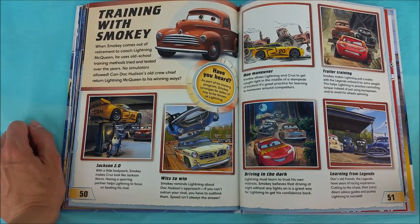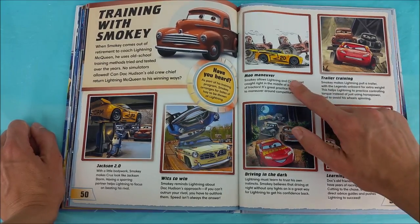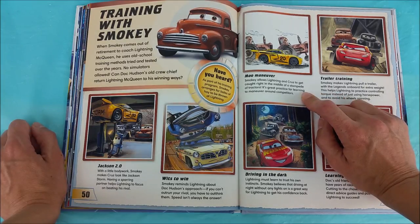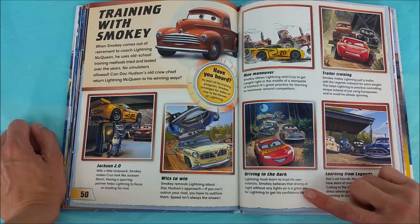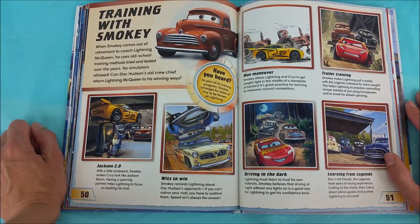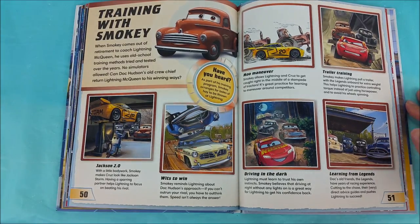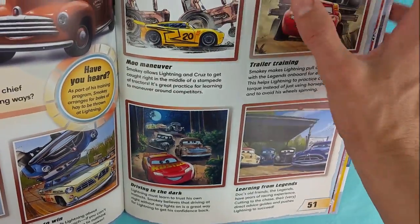Wits to win — Smokey reminds Lightning about Doc Hudson's approach: if you can't outrun your rival, you have to outthink them. Speed isn't always the answer! Moo maneuver — Smokey allows Lightning and Cruz to get caught right in the middle of a stampede of tractors. It's great practice for learning to maneuver around competitors. Trailer training — Smokey makes Lightning pull a trailer with the Legends on board for extra weight. This helps Lightning to practice controlling torque instead of just horsepower and to avoid his wheels spinning. Driving in the dark — Lightning must learn to trust his own instincts. Smokey believes that driving at night without any lights on is a great way for Lightning to get his confidence back. Learning from Legends — Doc's old friends have years of racing experience. Their very direct advice guides and pushes Lightning to succeed! No simulator needed here — wits, driving in the dark, learning from the Legends, trailer training, and moo maneuver!